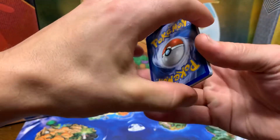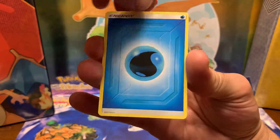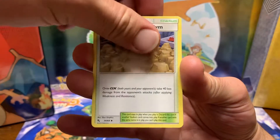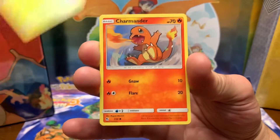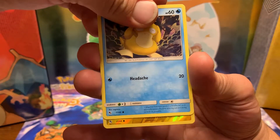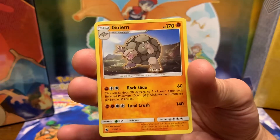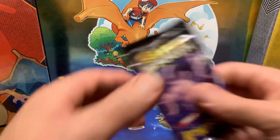So far, pretty good pulls out of Hidden Fates — lots of Full Arts and Shinies. We have a Water Energy, a Farfetch'd, Brock's Pewter City Gym, Chansey, Atkins, Parris, Charmander, Slowpoke, Psyduck, Reverse Holo Voltorb, and a Regular Rare Golem. Not a good start.